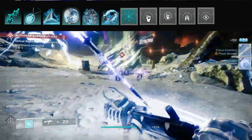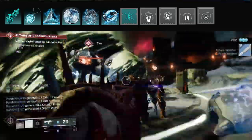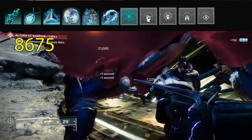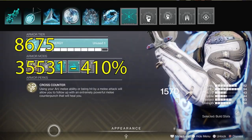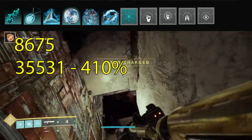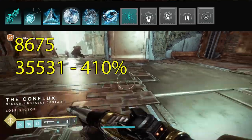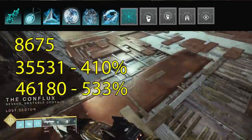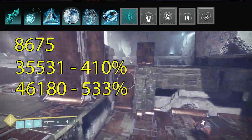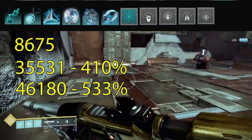Let's talk about your melee damage numbers. Your base melee damage in my testing area is 8,675. With Combination Flow stacked three times that goes to 35,531 — a 410% buff, which is pretty decent.